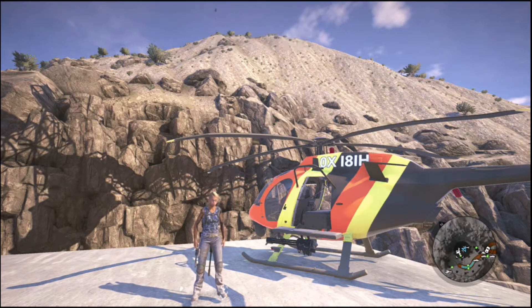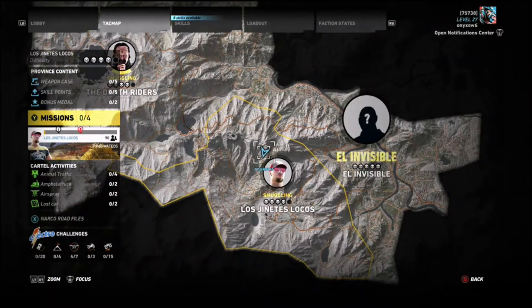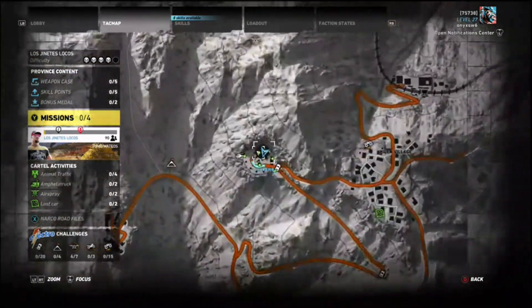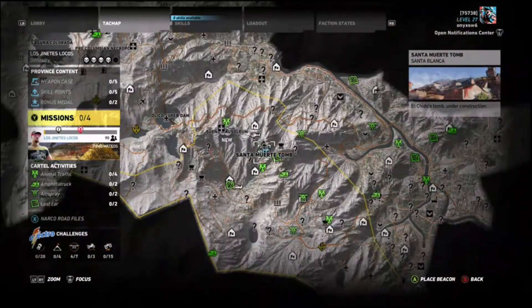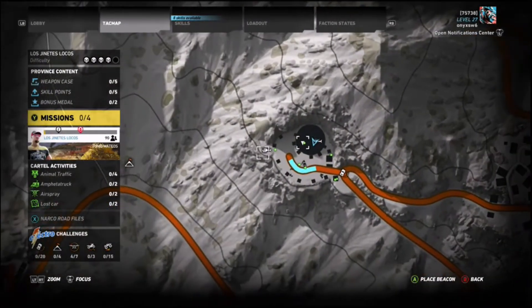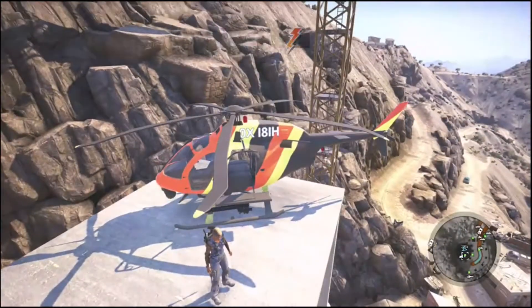The first thing you're going to need is a copy of Narco Road. The second thing you're going to need is to come down to this place here I'm showing you on the map — it's where Los Jinetes Locos have their territory and Tony Mateo is the leader. Now this is the Santa Muerte tomb — I'll zoom out so you can see exactly where this is. Once you come down here you have to bring a helicopter; if you don't have one there's one nearby. You're going to have to land it here and get up onto this platform.